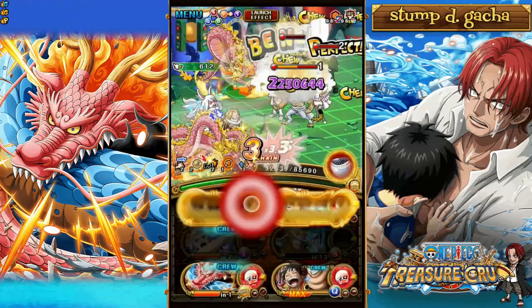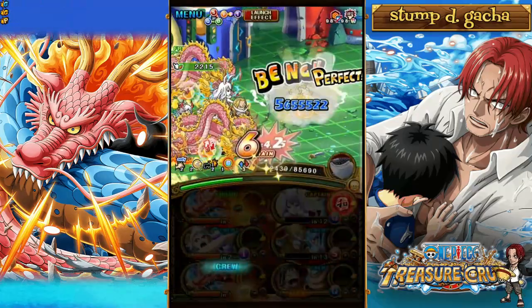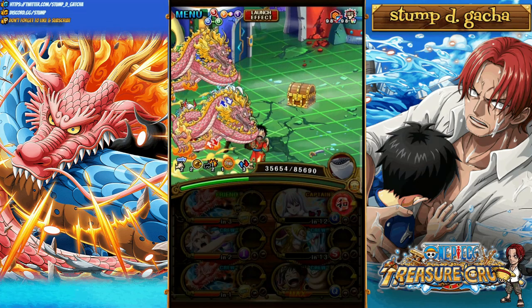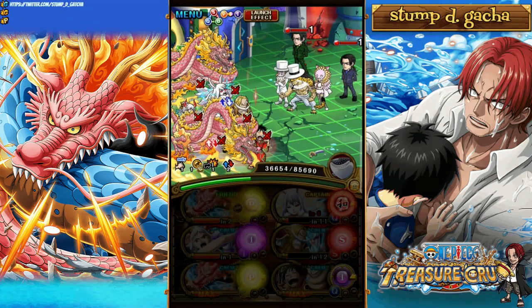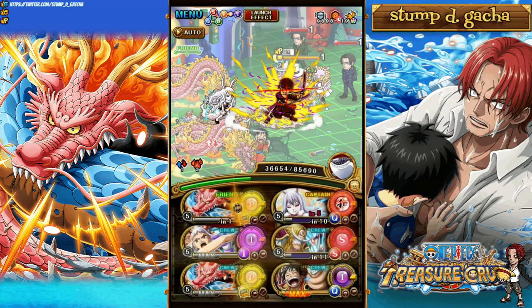Whitebeard can get around the stun while he halves your HP. He also gives us Chain Boundary. Then we can use Level Limit Break 5 Carrot to use a Captain Spot mechanic, so she becomes our Captain. I used the Super Type of Momo first to give myself a full board of Wano slots, so it was a much easier kill. Carrot's also going to give us an Orb buff here. With Level Limit Break 5, Carrot stays Captain for 3 turns.